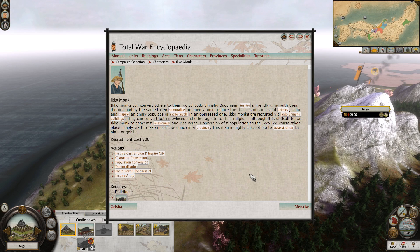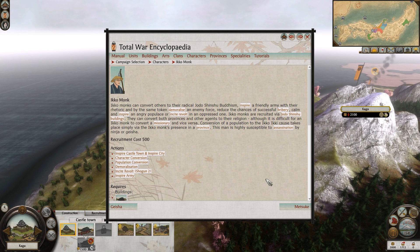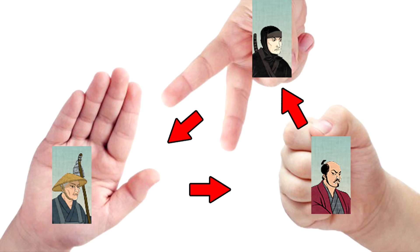Lastly, M&Ms can convert other agents. The wording is a little confusing, but upon success the converted agent will not join your clan — they will just disappear off the face of the earth. M&Ms are strong against Metsukes but extremely vulnerable to the ninja type. They're also not very good at converting their religious counterpart and in turn aren't easily converted by them either.